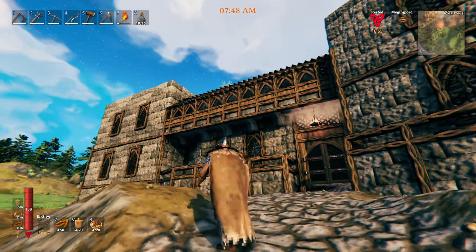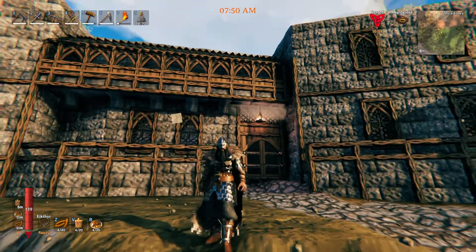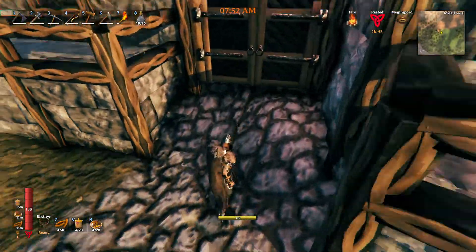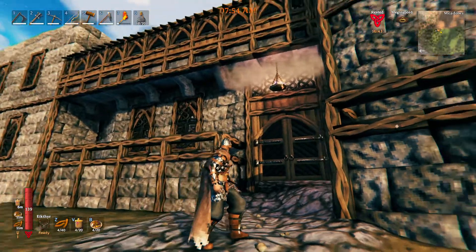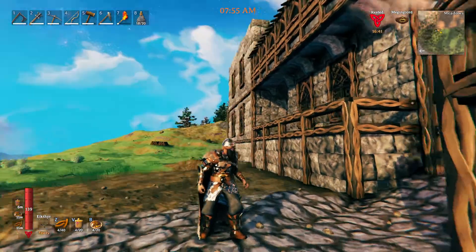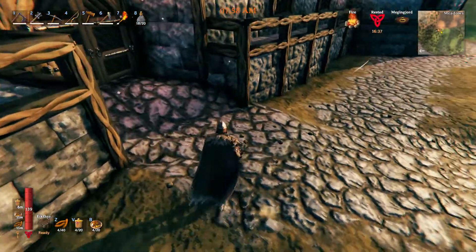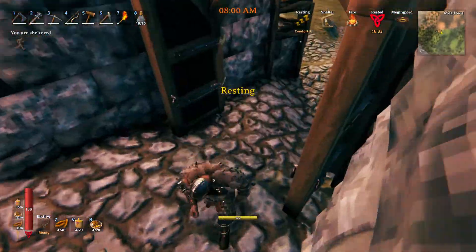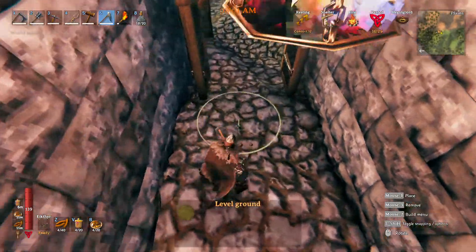I'll go up and show you guys the upstairs. I added another kind of half bridge over here just to help break up some of the stone at the front. I'm not sure if I had this gate or not. I've got to figure out the road — this is really bothering me. Every time I come through here and smooth it out and then go to put the path in, it does this. I'm not sure what's going on with that. I hate that so much.